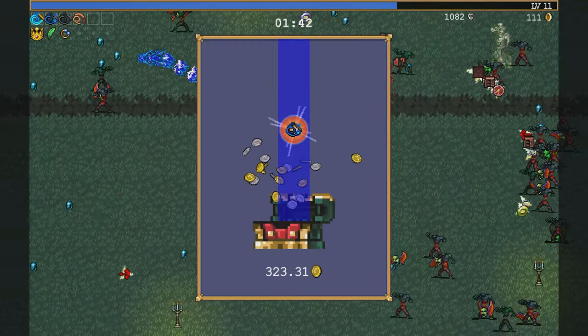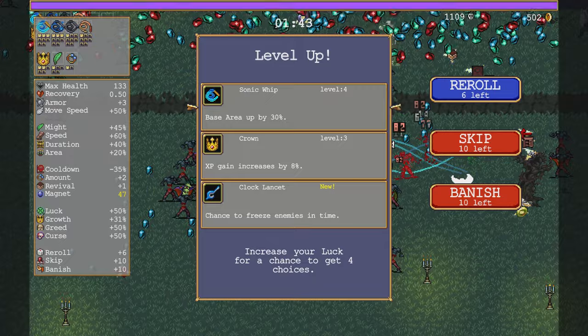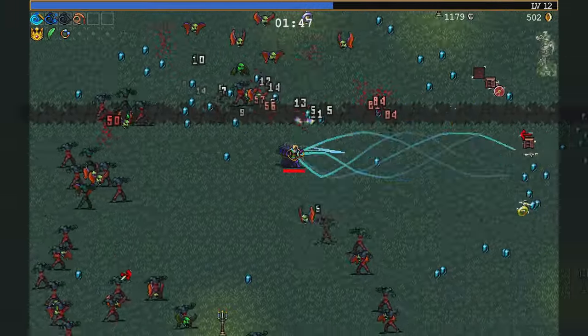Oh, and a Tract Orb — just in case. I was thinking a Tract Orb might work for the Water Dragon Whip, because Santa Water. Base area up — nice on that base area.